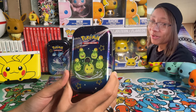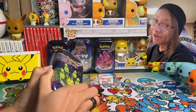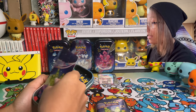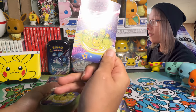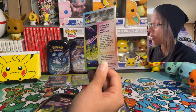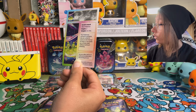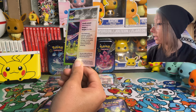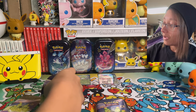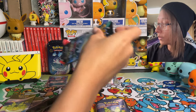Next up, our little boy Smoliv — absolutely adorable. I love the middle form and I caught a random shiny Smoliv in-game, though I decided not to evolve it all the way. Here's the Smoliv card: it converts nutrients into oil, which it stores in the fruit on its head, and can go a whole week without eating or drinking. Here are the stickers as well, and let's open up our first pack.